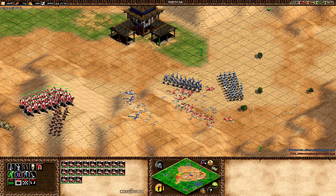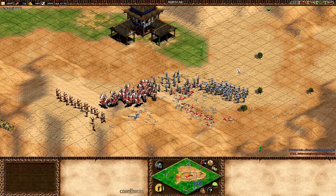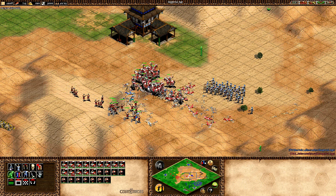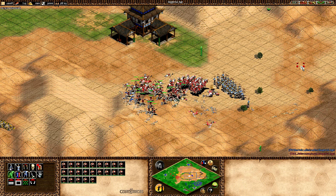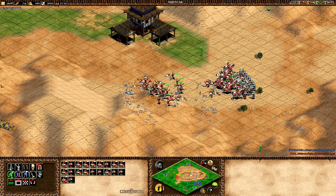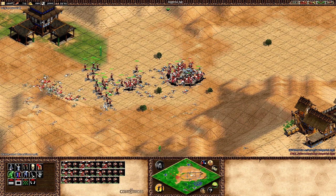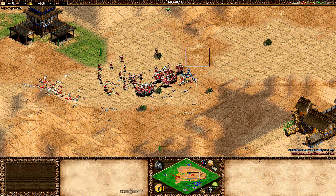Here we go again. Ready? This time you can see there are no monks involved. Now you can see I clearly have a lot more paladins left, and at this point you can't micro back to kill these paladins — they're actually getting cleaned up pretty quick. It's quite amazing how beneficial just having five monks in a fight like this can be.